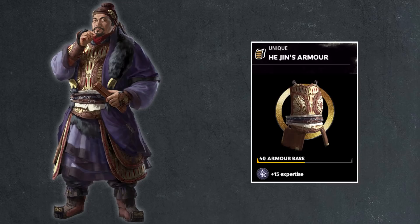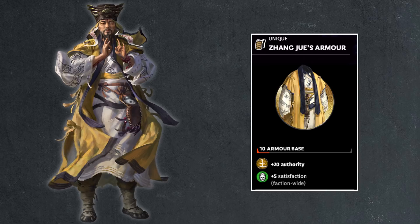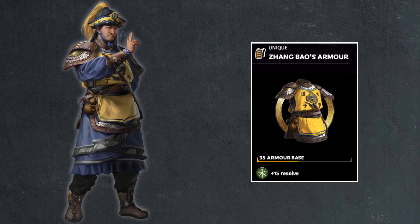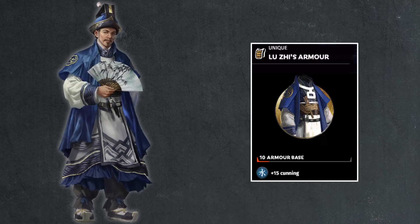Then we have He Jin, who just feels unfinished — 40 points of armor and only 15 points of expertise. Not much to talk about. Then the three brothers in the north: Zhang Jue, wearing a robe, 10 points armor, 20 points authority, and 5 points of satisfaction — probably the armor they started out designing, following a lot of the rules. Zhang Bao has 35 armor but only 15 points of resolve — once again very confused. Zhang Liang has good armor at 55 points but also only 15 points of resolve — also a bit weird. Lu Zhi suffers the same problem: armor value right at 10 points, but stats pitifully low. Give him another 6 points of authority or 10% character experience gain — that would make a lot more sense. His lieutenant Huang Fusong has 60 points of armor and 15 points of expertise. Give him another 6 points of cunning and some ammo stats since he has Hail of Arrows.